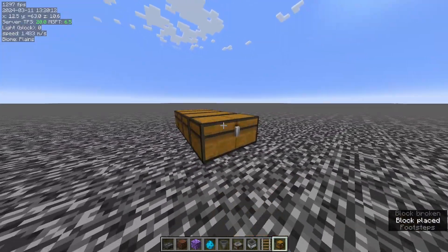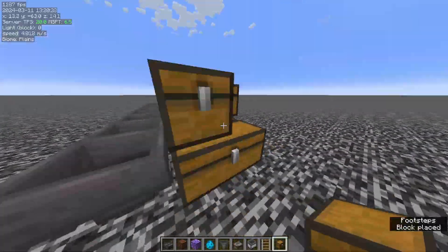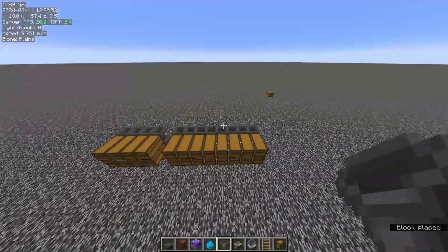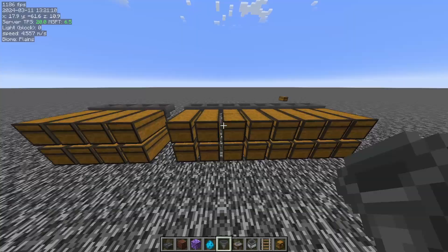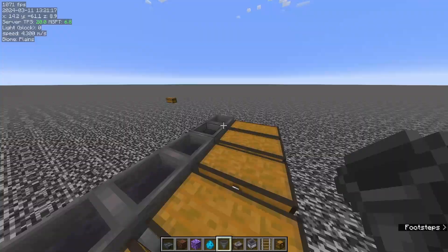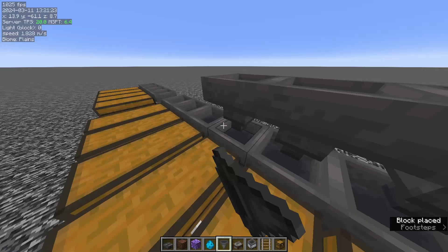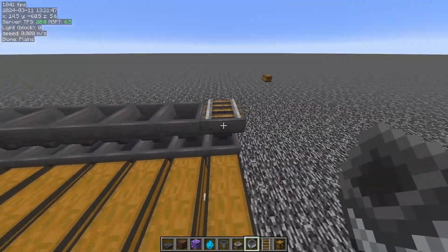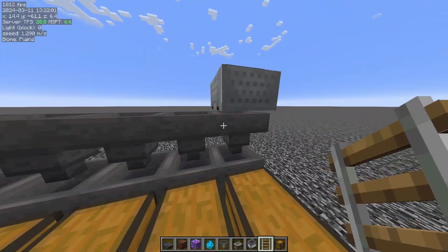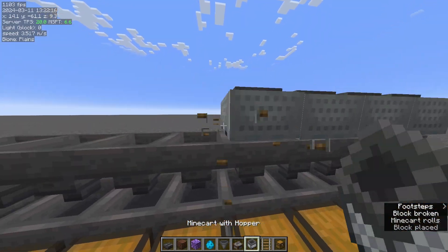Start off by making a chest array that fits your needs, but don't place more than 8 chests in a row. On top of every row of chests corresponding to an item you want to sort, place a row of hoppers facing down. Now place a rail on top of each hopper facing in the west-east direction, then place a hopper minecart on top, break the rail, and the hopper minecart will stay in perfect position. Repeat this for every single hopper.